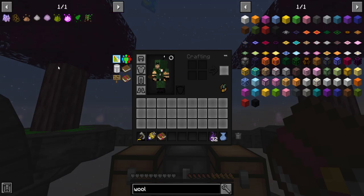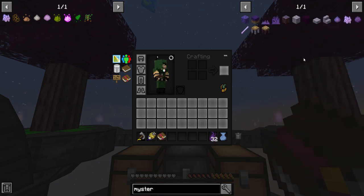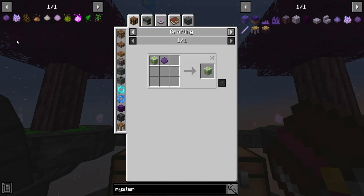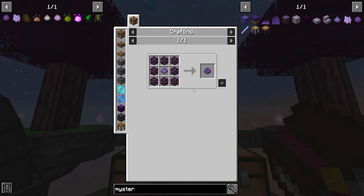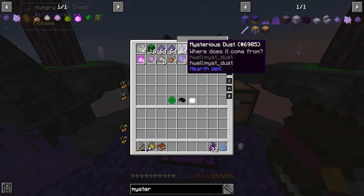I didn't do a mysterious mixture though — that's mutation paste, which is a little bit different. Mysterious mixture: I don't even know what that's used for. We can smelt it into crystal blocks — I have a feeling that's going to be very valuable. I'm going to need mysterious dust and leaves. I've got plenty of the dust, but not many leaves.